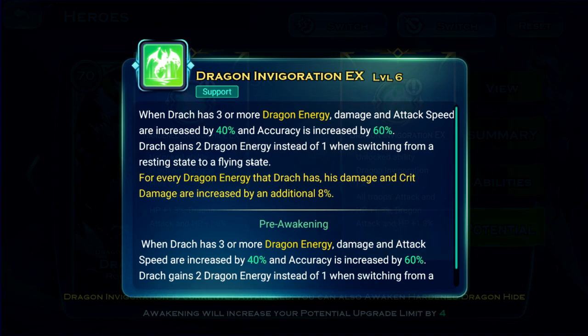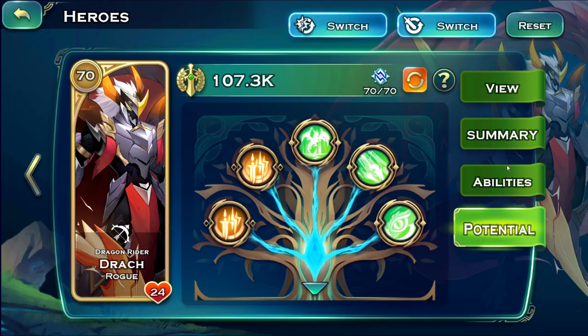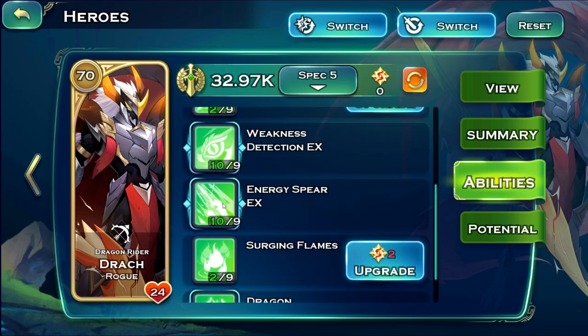So his damage is already 40% at level 6. If we get five energies, he gets 40% from Dragon Invigoration plus 40% from Awaken Potential — so just his passive is granting 80% damage, 40% attack speed, 60% accuracy, and 40% crit damage. It's insane — just one ability is granting all this.